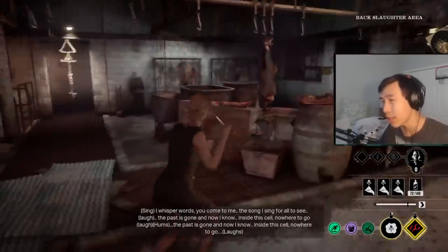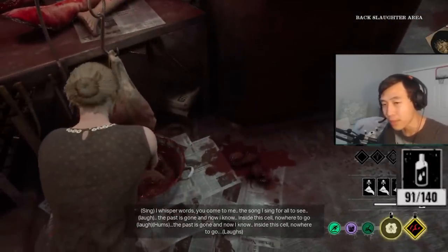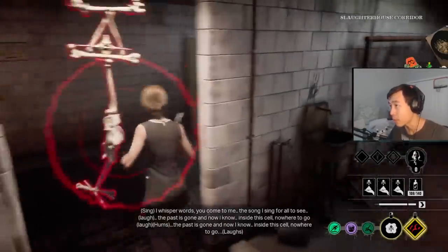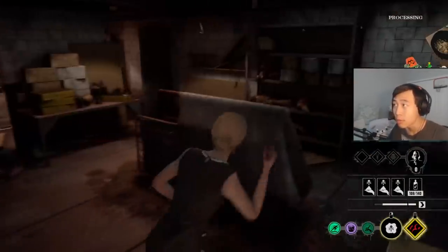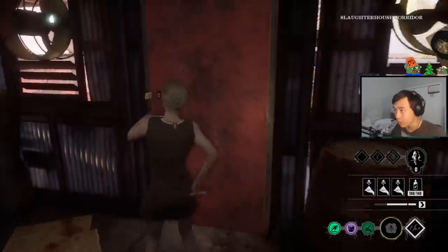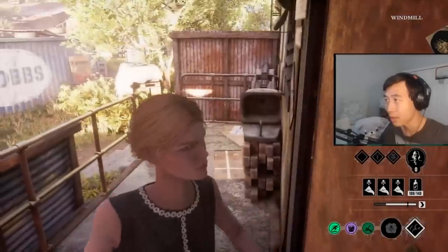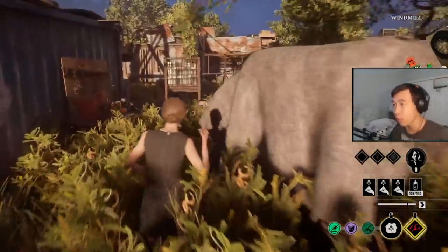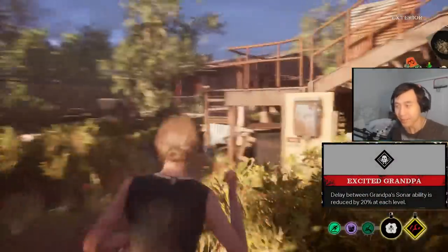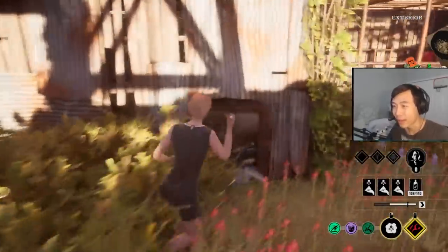I'm going to try to power up Grandpa to tier 1 really, really quickly. If we feed Grandpa 100 blood really early, we can wake him up really early. I'm running a perk called Excited Grandpa - it makes him very, very happy. I'm not even going to poison anything. I want to make Grandpa very excited.